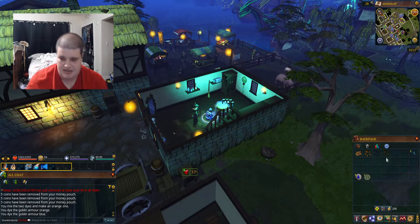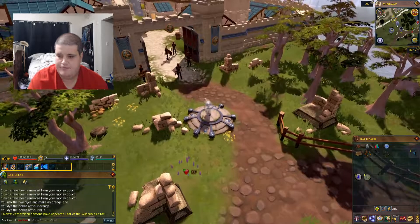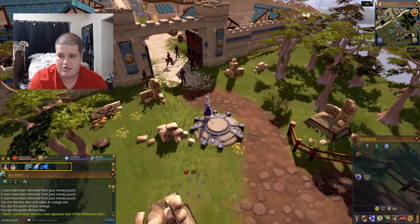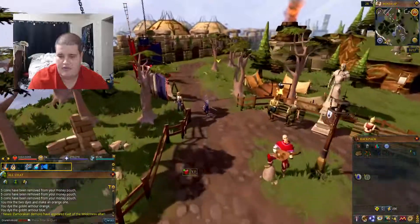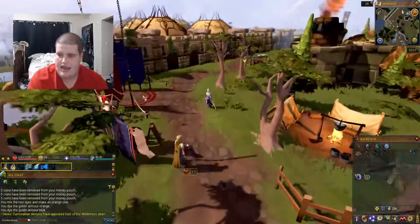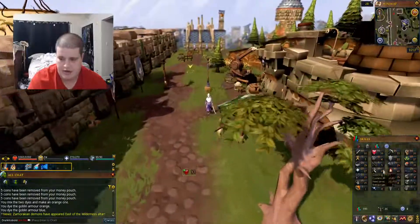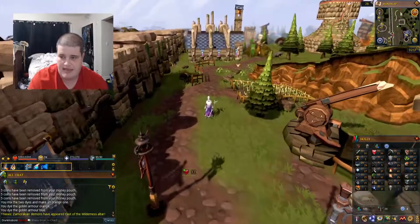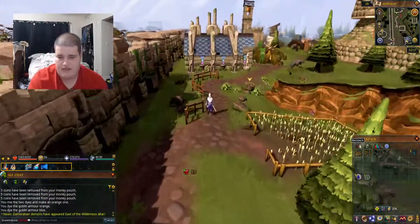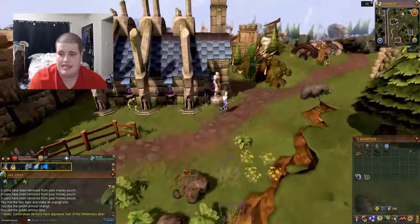Eventually they're just going to say Brown Armor, which is the armor they already had. It's going to be a really super quick, simple quest — especially if you round up everything beforehand. If you're training on Goblins, like you're starting out your range, mage, or even your melee skills, they drop armor fairly frequently, so getting Goblin Mail is quite simple.